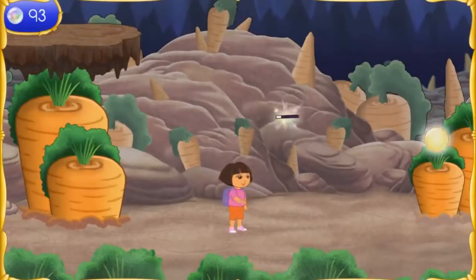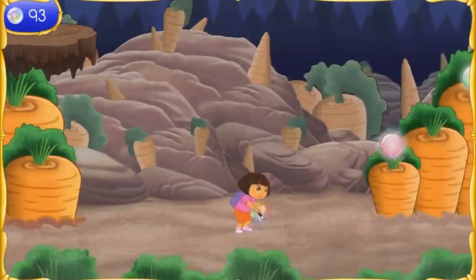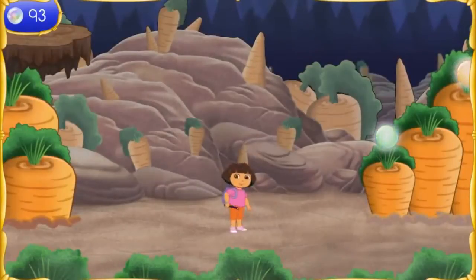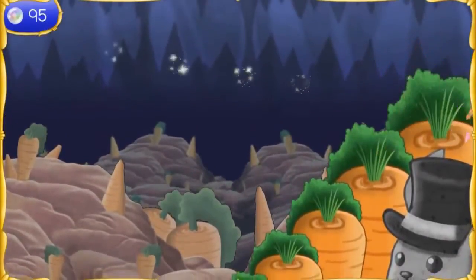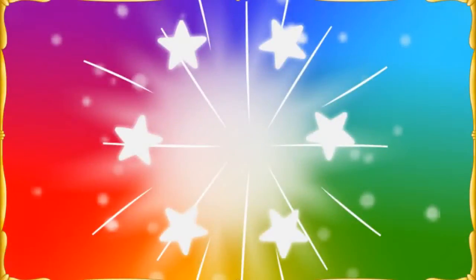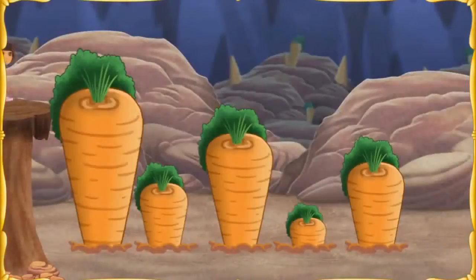Let's put the wand pieces together! Fantastico! We need to find one more piece so we can turn Boots back into a monkey! Magic orbs! To get out of Bunny Hill, we need to put the giant carrots in the right order! We need to put them in order from tallest to shortest!